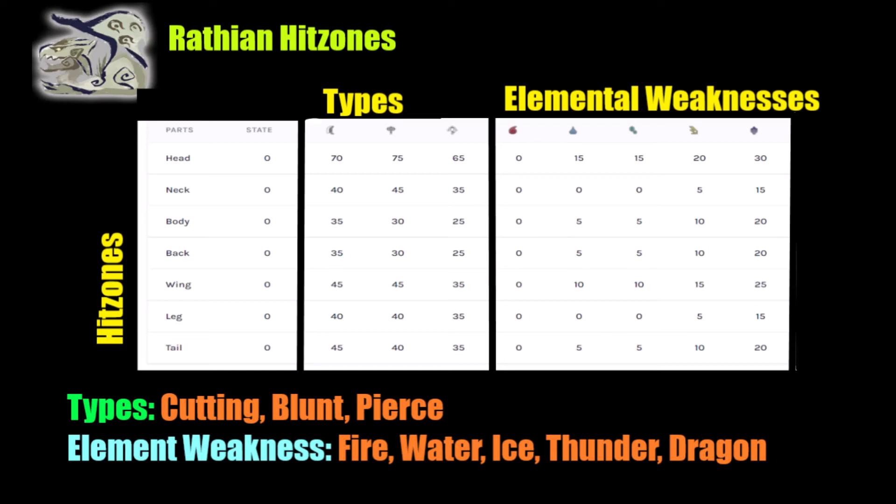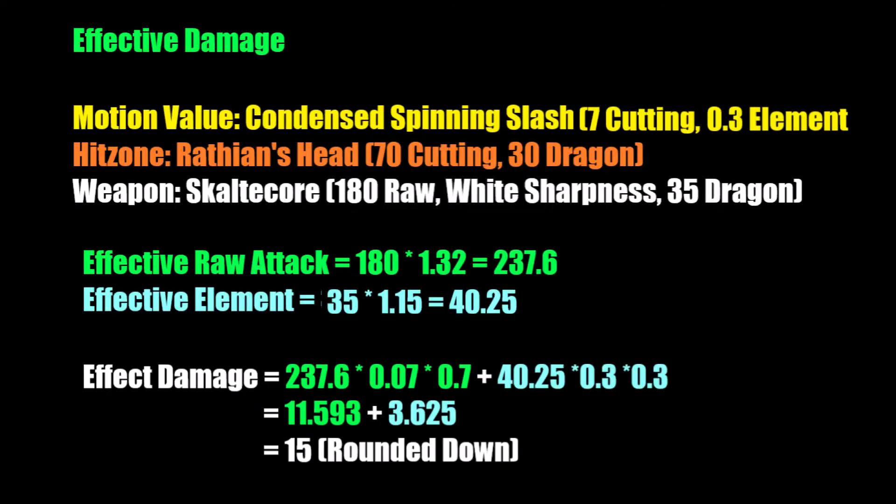To optimize damage, the head is typically the bullseye to focus on, varying in effectiveness depending on the monster. To calculate your effective damage, take your effective attack and effective element, multiply them with the appropriate motion values and hit zone values, and then add them back together. The result should match the numbers shown in-game, assuming you included every value. This displays a true damage output of your weapon given a particular situation. This is most useful for optimizing sets and weapon choices against a specific matchup — for example, determining whether to gem in one more point of attack or another damage skill.